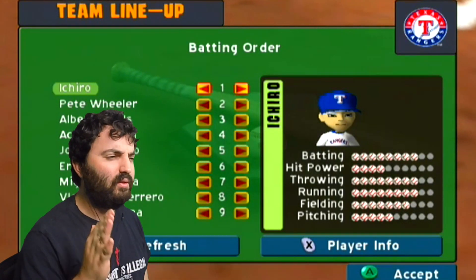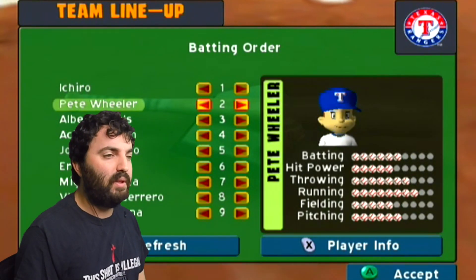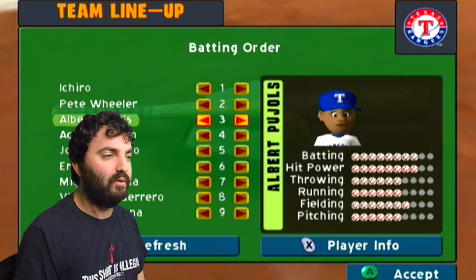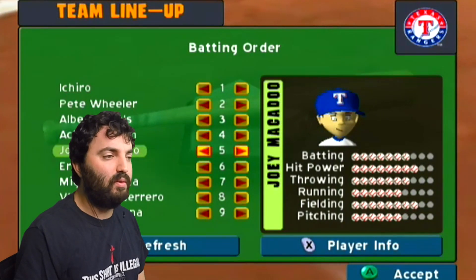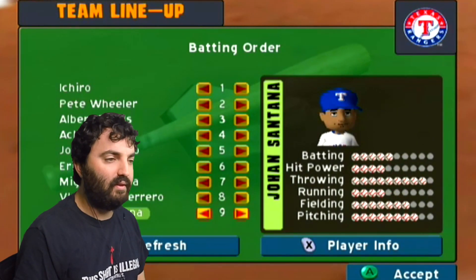I'm here to show the lineup. I have E. Tito, Pete Wheeler, Albert Pujols, Akbik Khan, Joey McAdoo, Eric Chavez, Miguel Tejada, Vladimir Guerrero, and Juan Santana.